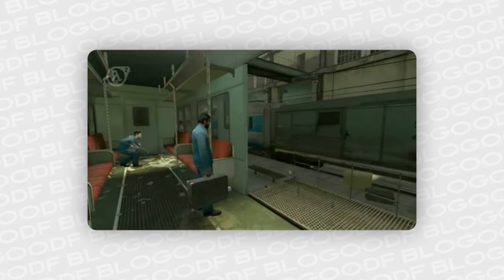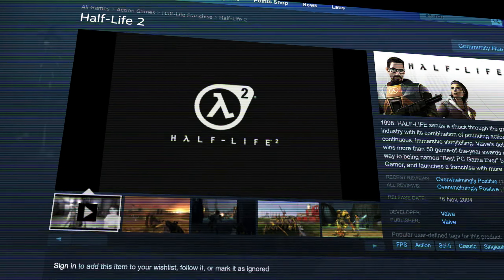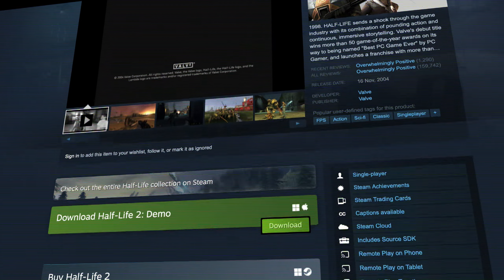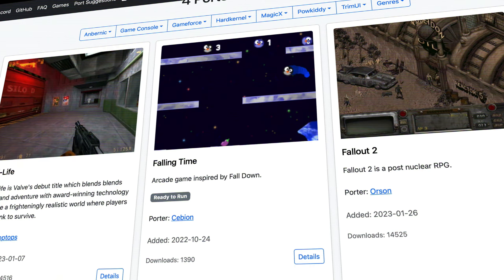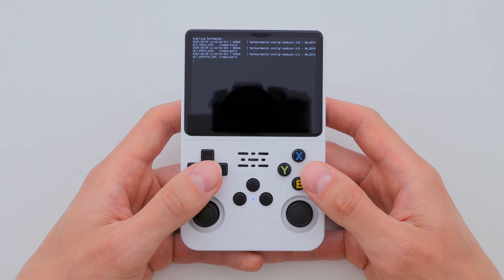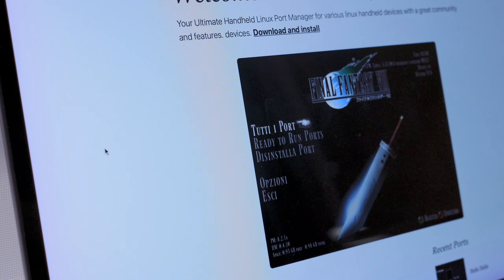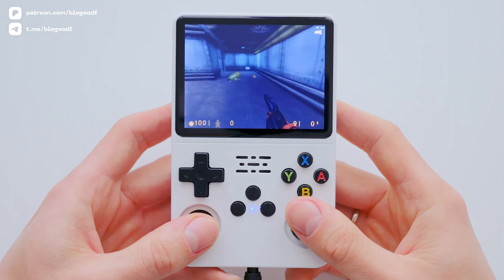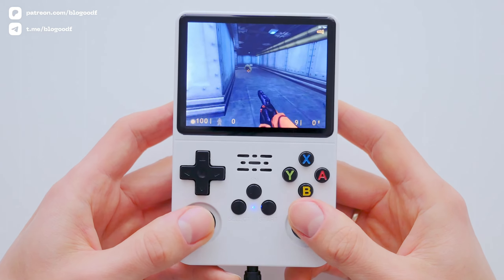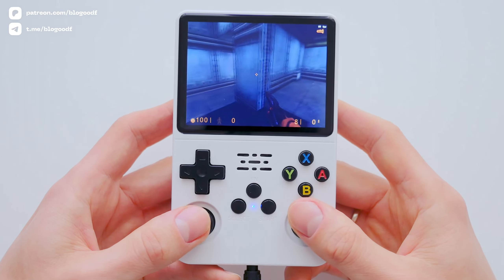Half-Life 2 is a legendary game, and you can buy it on official platforms like Steam. This is super important, because purchasing the game supports the developers. However, Half-Life 2 isn't officially supported on Portmaster, and the original game can't run on the R36S without special modifications. Running it on this console is possible thanks to enthusiasts who reworked the game's files, simplified the graphics, and maximized the adaptation for this small console.